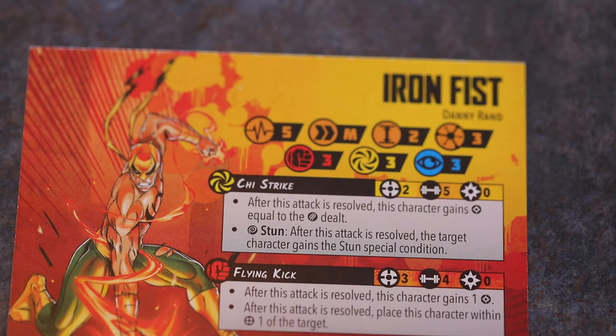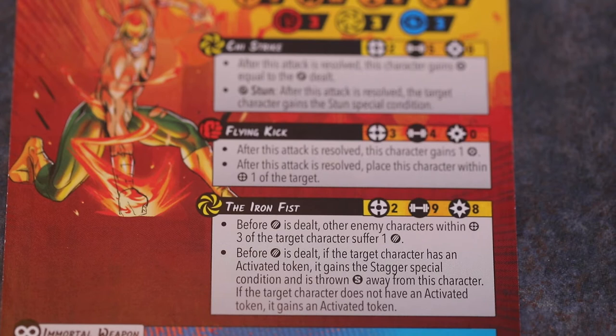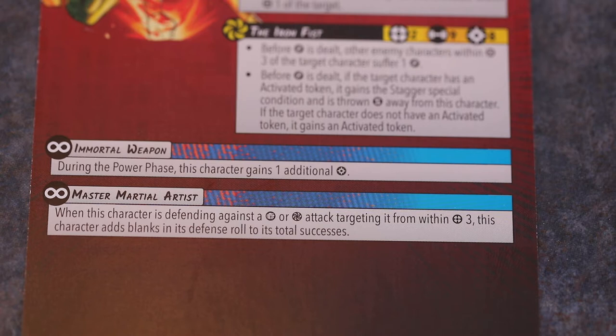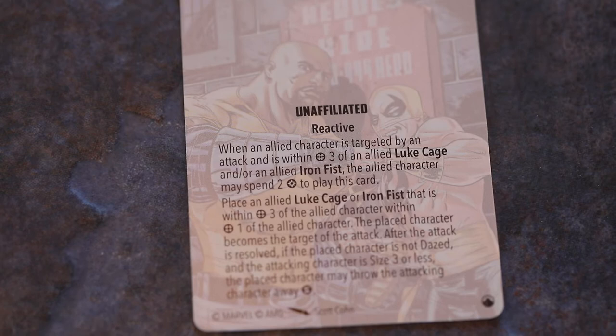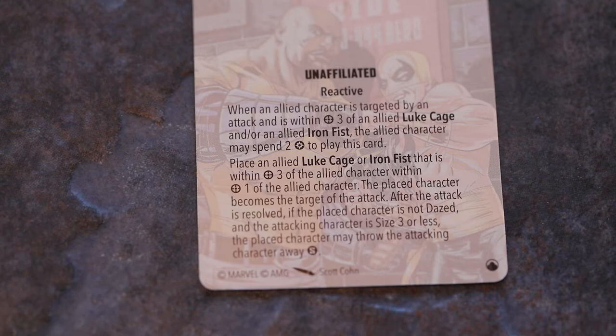It also comes with three Team Tactics cards, two of which are wild and one locked to Luke Cage and Iron Fist. That one is Heroes for Hire, an affiliated reactive: when an allied character is targeted by an attack and is within range 3 of an allied Luke Cage and/or Iron Fist, the allied character may spend two power to play this card. Place the Luke Cage or Iron Fist within range 1 of the allied character — the placed character becomes the target of the attack. After the attack is resolved, if the placed character is not dazed and the attacking character is size 3 or less, the placed character may throw the attacking character short range. Kun Lun Training is an unaffiliated reactive — when an allied character is attacking or defending, it may spend four power to reroll all of the attack dice.